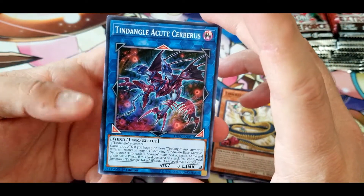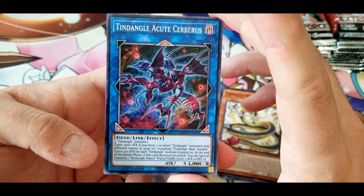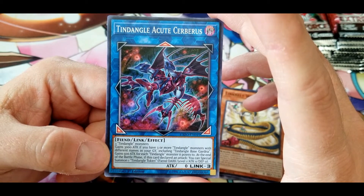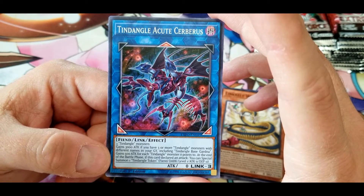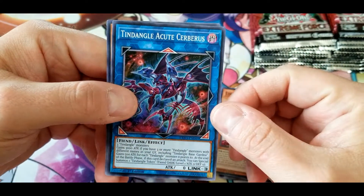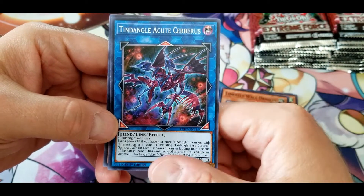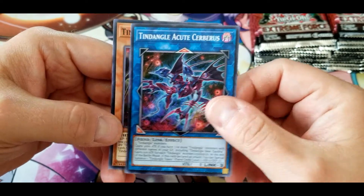Tindangle Acute Cerberus: gains 3000 attack if you have three or more Tindangle monsters with different names in your graveyard, including Tindangle Base Gardna. Gains 500 attack for each Tindangle monster it points to. At the end of the battle phase, if this card declared an attack, you can special summon one Tindangle Token. It starts at zero attack but it's very easy to make it 3000, and then you get the extra 500 on top, so it's easy to hit 4000. Not too bad.